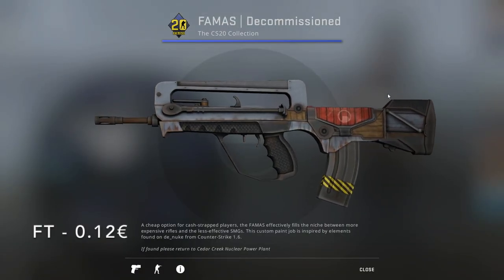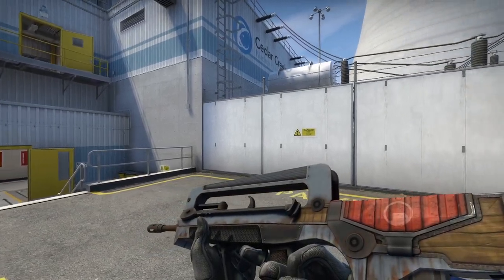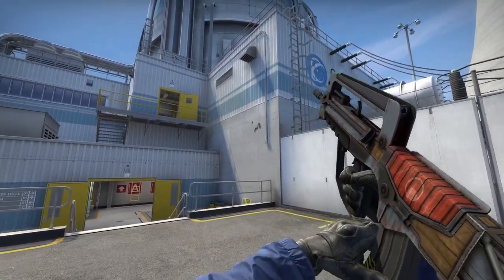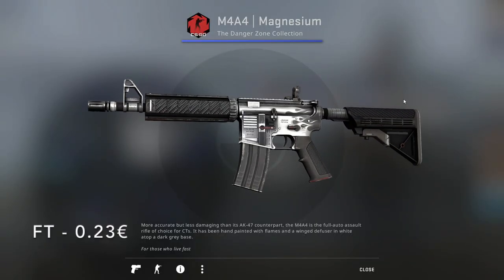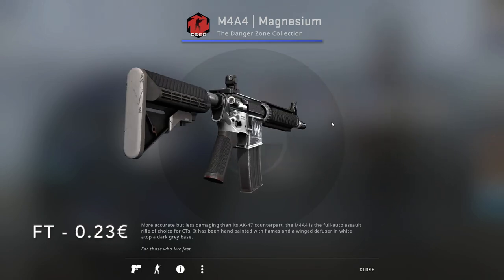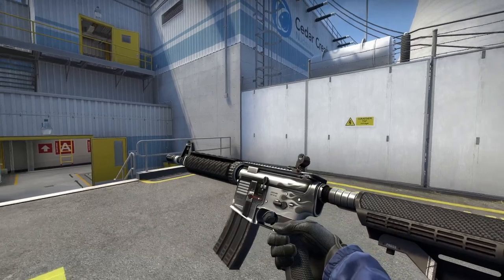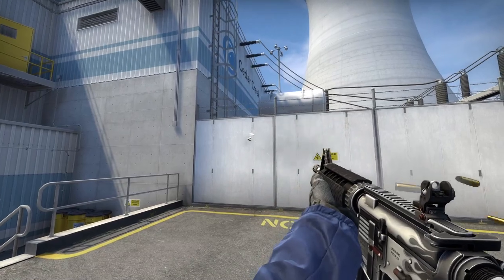For the FAMAS, I chose the Decommission from the CS20 Collection. In Field-Tested it only goes for 12 cents. It's got this OG Nuke look with the red and blue container logos and wooden parts that add a lot of detail. If you use the M4A4, the obvious choice is the Magnesium from the Danger Zone Collection — in Field-Tested it only goes for 23 cents. It doesn't even show wear, it's got silver flames, and on the back it even has the CT logo. It's a really clean M4A4.